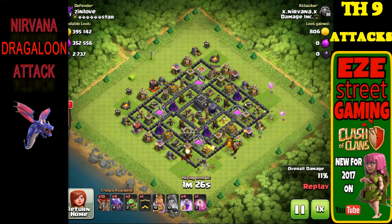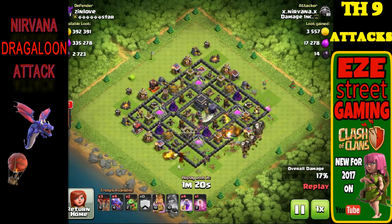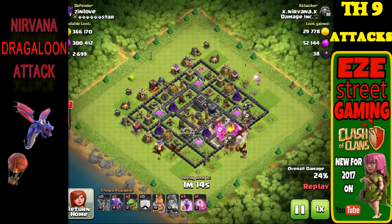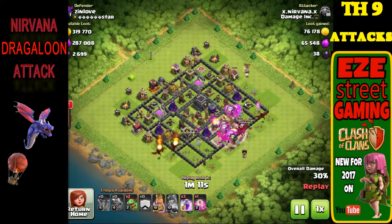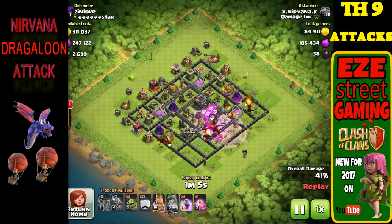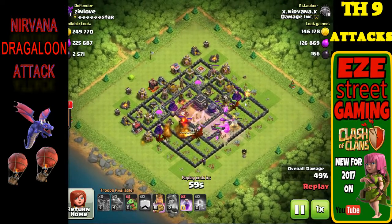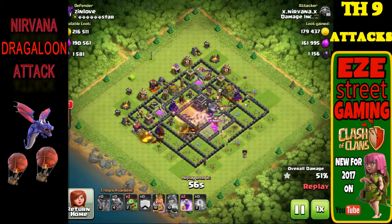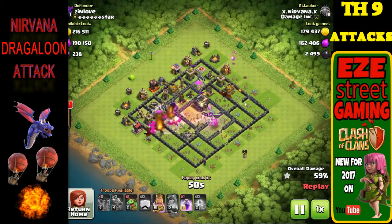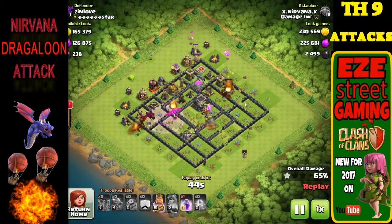Let's get into the first attack — it was a Dragaloon attack. What you want to focus on is the funneling of the troops. You want to start off by putting a couple of dragons on the outside of the walls. Try to keep them away from the air defenses — you don't want to drop a dragon directly in line with an air defense. Start somewhere where they can take out a couple of trash buildings on the outside of the walls without taking a ton of damage. She started off in the bottom right and top right of the base, clearing out a couple of trash buildings on each side, then started the main attack.